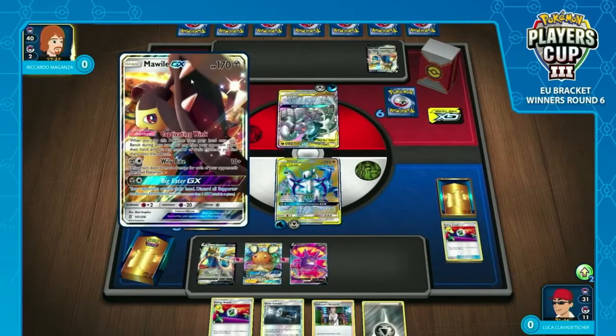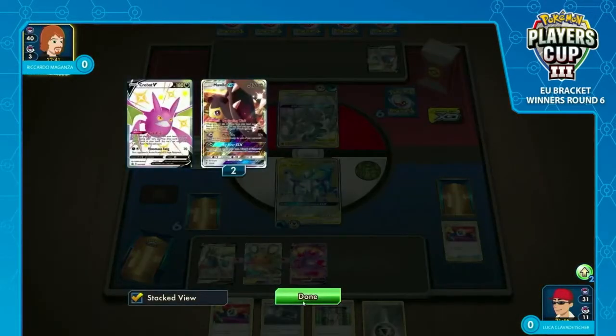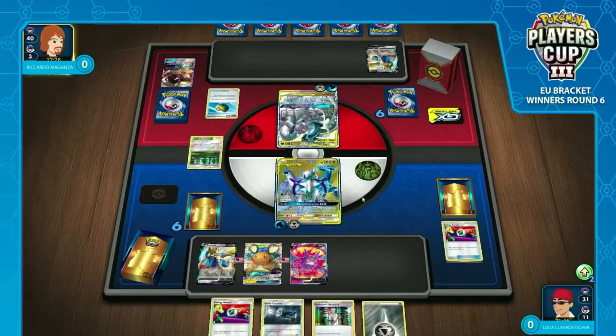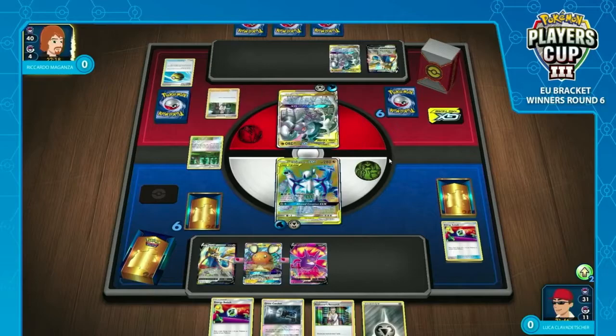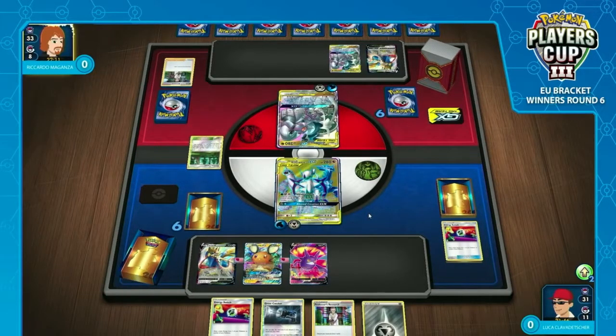Riccardo was sitting there like, I'm going first, I've got the first attachment, I'm fairly sure I'm going to get the first GX attack — and most of the time you're right. But Riccardo not getting the first GX attack really puts Luca in a great stead. Luca's really hoping Riccardo plays a Dedenne, because then the Great Catcher will just grab it straight away. Riccardo's got to be really careful — a single energy on that ADP with Viridian Forest in play means a KO on a Crobat, a Morwild, or a Dedenne. So Riccardo's got to try and do it without playing those Pokémon, and bearing in mind Luca's already played two of them.